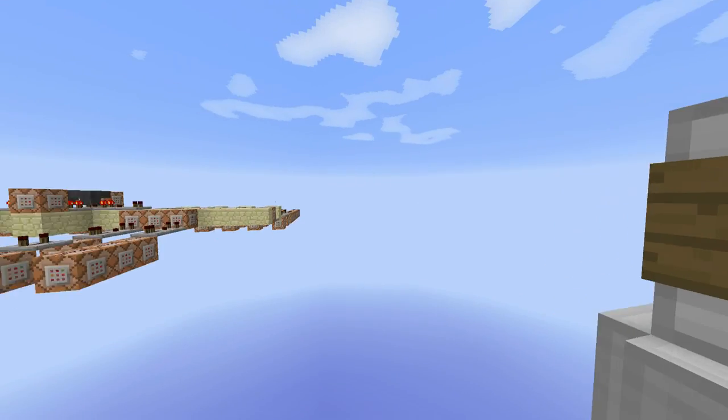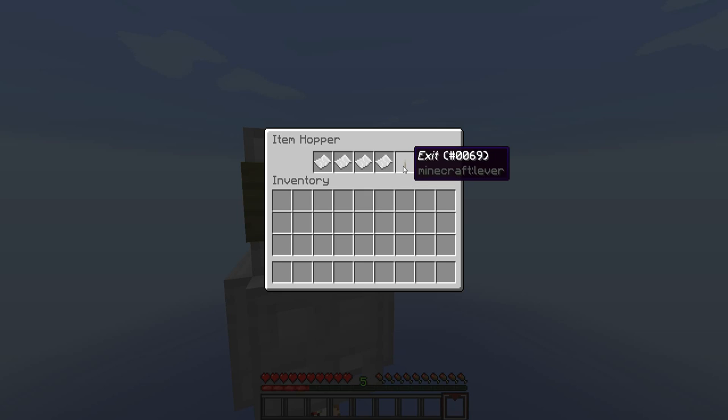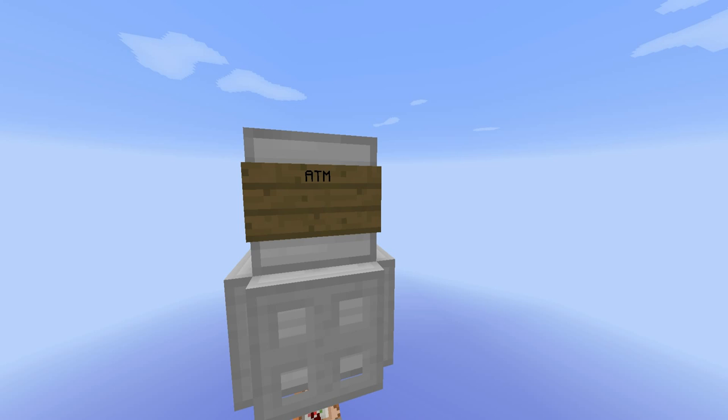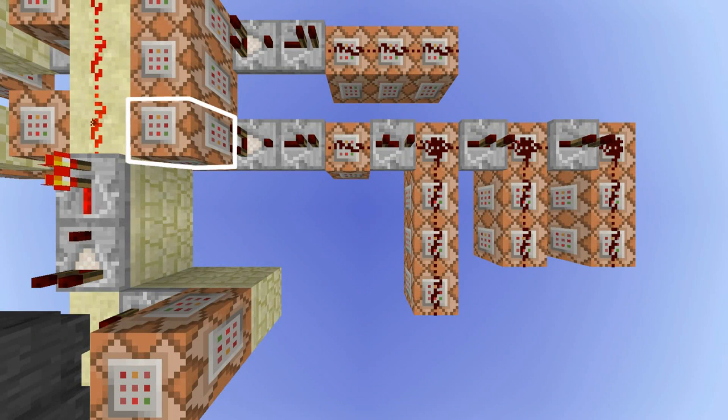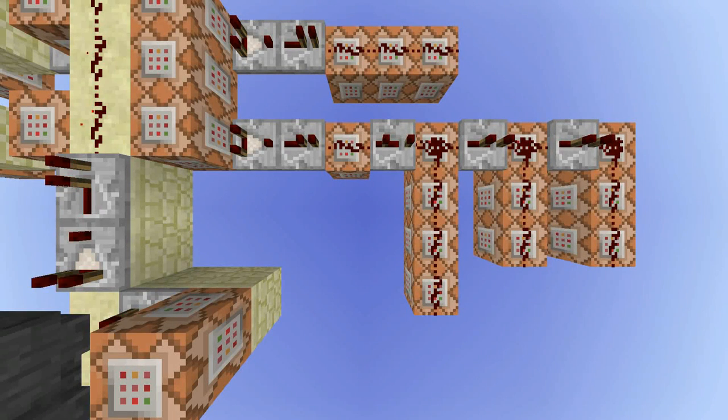When you are inside of the hopper, you can't get out of it, so I had to make a way to exit. If you pick up the lever or shift-click it, this command block will recognize it and activate all of these ones. Once again, the ATM score gets set to 0, the hopper is replaced with air — and I will tell you later what the others do.